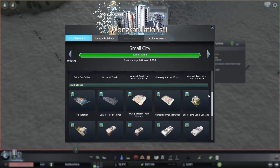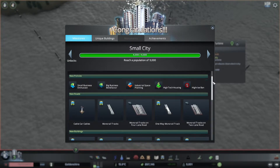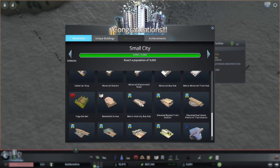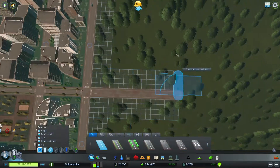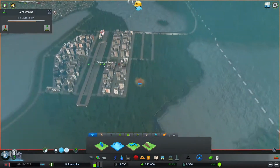We've also hit 9,000 people — lovely stuff. We can now do high-tech housing, which is what I want to do in the city, as well as things that improve businesses — the commercial stuff as well as industrial. And we've got all of these metro train options. If I just extend the grid a little bit here, we're going to make this side a little bit more quirky.